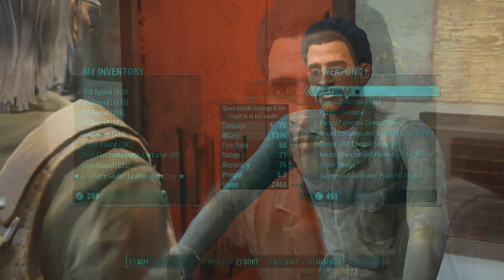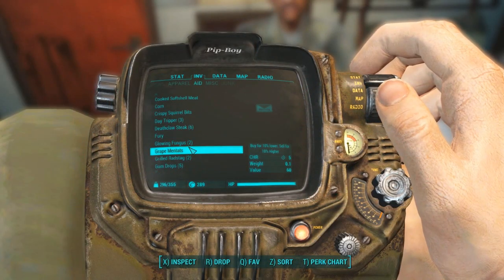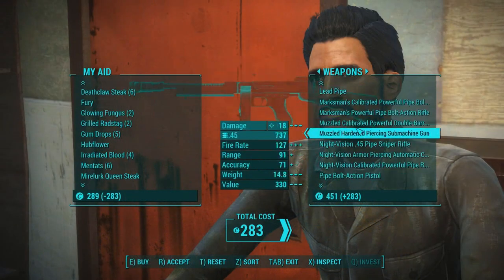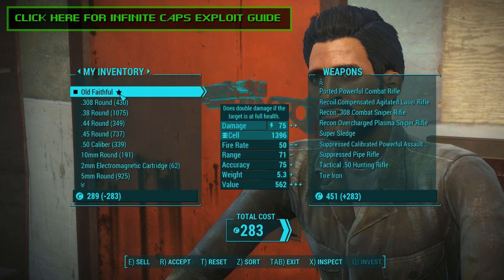So you can get this as soon as you have enough caps. It is a little pricey, potentially 2000 caps or more, so make sure to use your grape mentats and wear your Sunday best to haggle with him. Of course you can always use the vendor exploit to get it if you're not adverse to a little cheating.